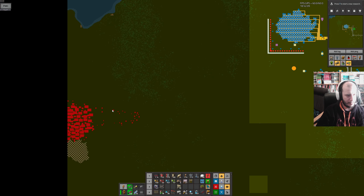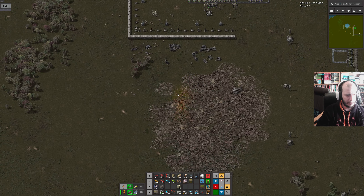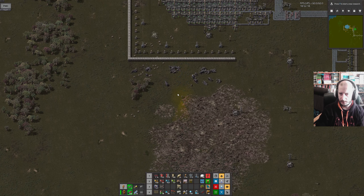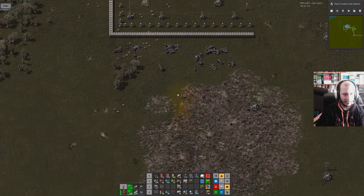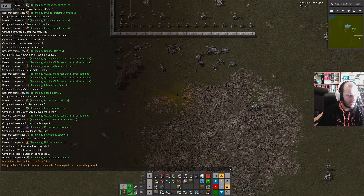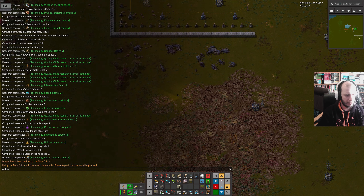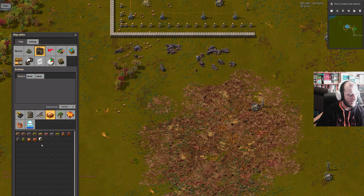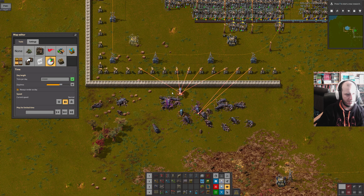These are real biters, by the way. I lured them from here to here. But I thought I would also show you something you can do when you want to test your defences. You can do slash editor — it will disable achievements, so you have to enter it twice just to be doubly sure. This brings up the map editor thing, and then you can go to the entities thing, pick enemies, and just drop down some stuff. Let's drop down six big biters and press play. And then you can see how things are going. That did alright, didn't it?